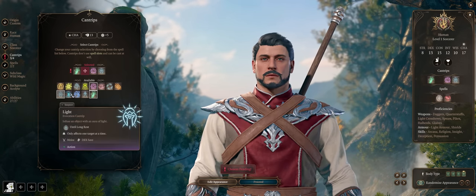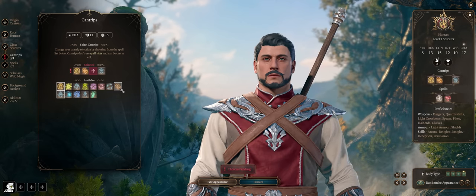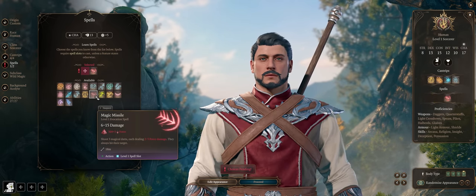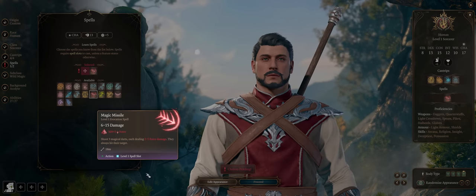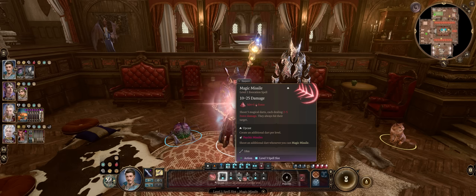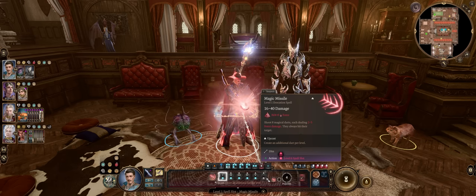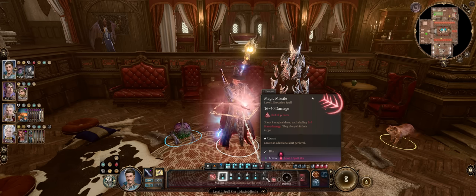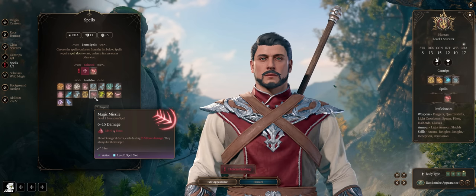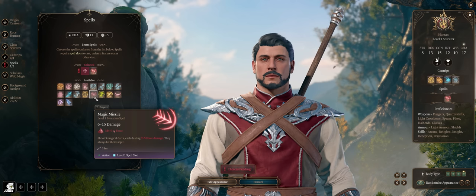For cantrips: Blade Ward for extra defenses, Light for utility, and Fire Bolt for extra damage. For spells, Magic Missile is of course the entire point of this build. The good thing is that because it's a level 1 spell, you can upcast it at any spell level — meaning you can essentially have your entire spell book be Magic Missile. When you upcast it, each increasing spell level provides an extra missile fired, for higher damage both single target and area of effect, since you can split missiles between multiple targets.